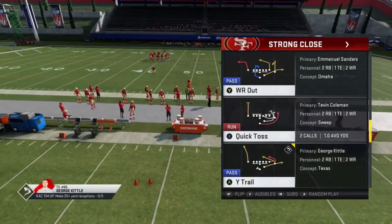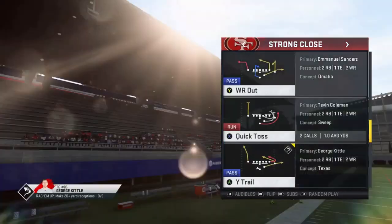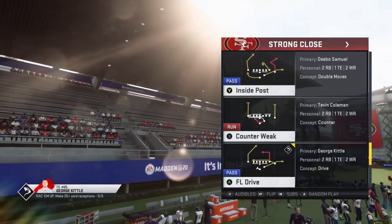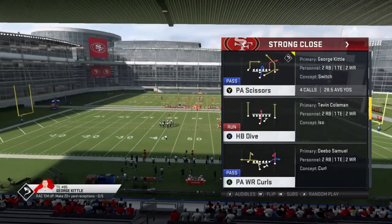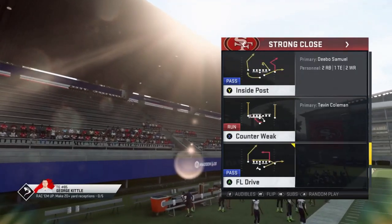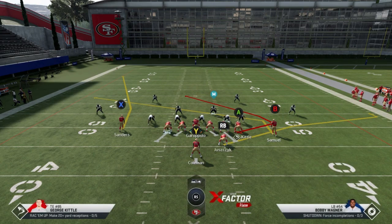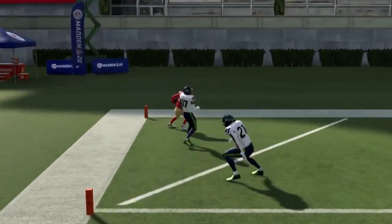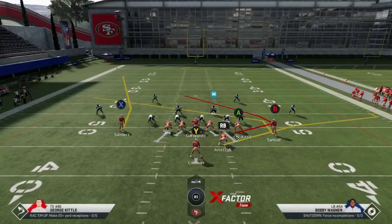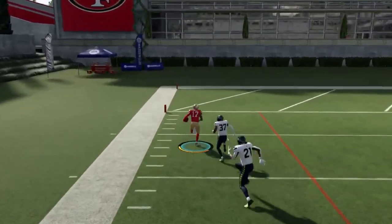The first play I'm going to pick is the wide trail. That's a really glitchy play that needs zero adjustments to be effective. I'm going to put all these plays in my audibles — a cover two beater, a cover three beater, and a cover four beater, all one-play touchdowns, including the FL drive, the deep cross, and the PA scissors. Starting with the wide trail against cover two: the route that Sanders is running, you just have to wait until it gets about 20 yards out. It's a completely broken route. You can see how it gets outside of the cover two incredibly easily. Just wait until he gets past that cornerback, pass-lead outside and bullet — it's just completely broken.